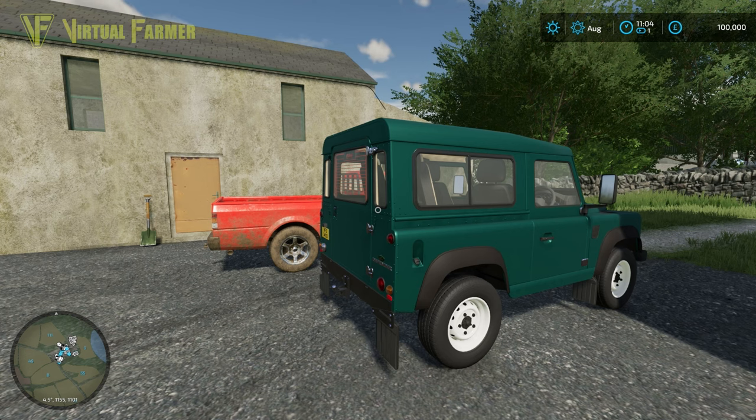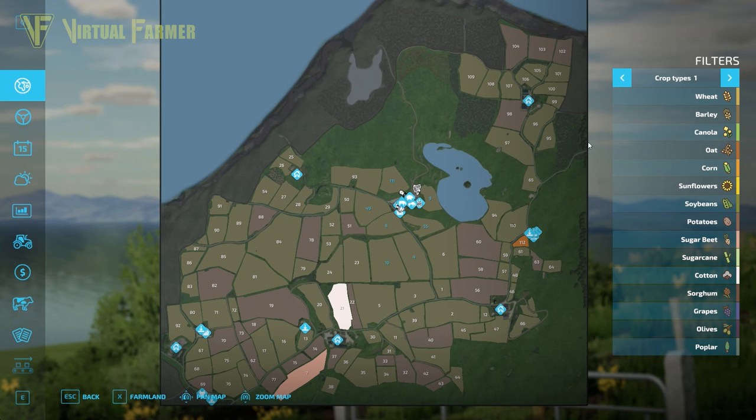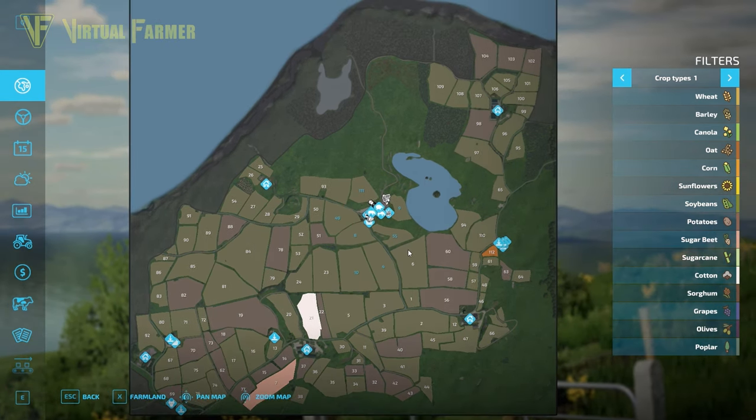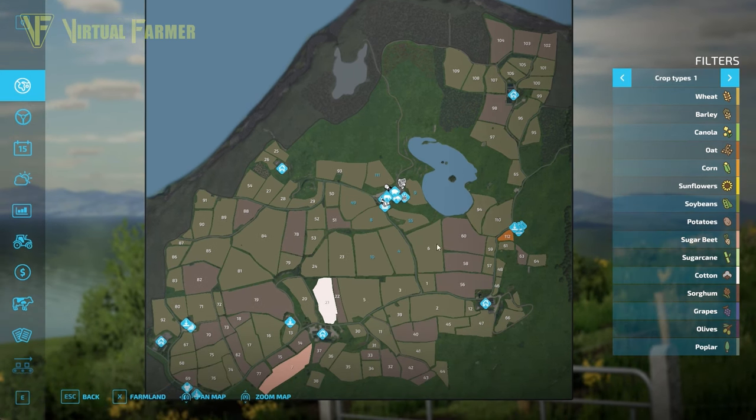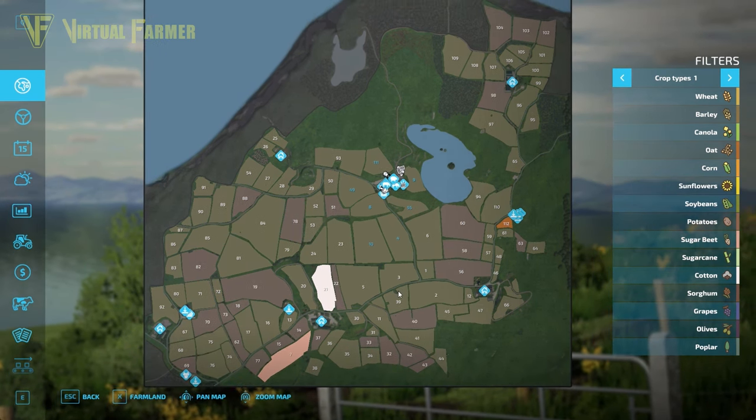Let's start off by having a look at the map itself. There are a lot of fields — they're all fairly small. We've got 109 up top, in fact 112 down, so well over 100 fields available on this map. There are several large forestry areas and officially two forestry areas on it. We've got a couple of lakes as well — you can see the large one in the middle. There are a few sell points, but it's not a massive map from that point of view. There are a couple of grain sell points, but mainly the focus of this map seems to be animals.